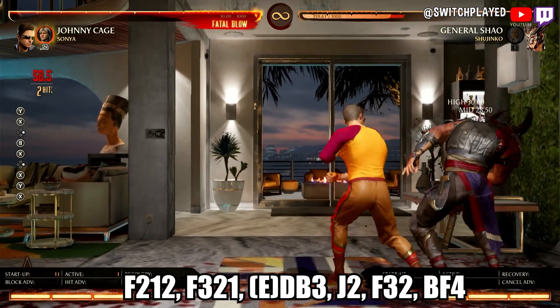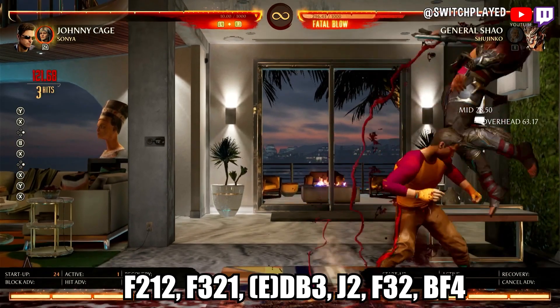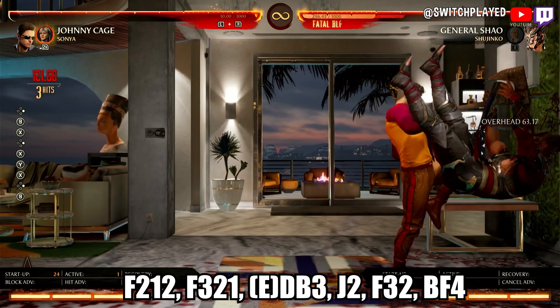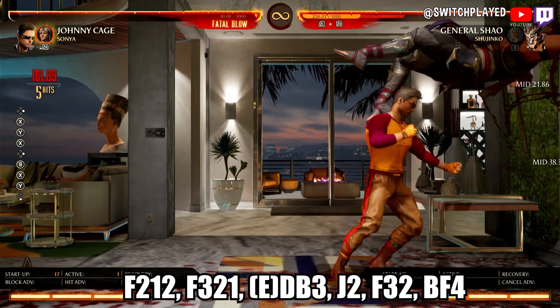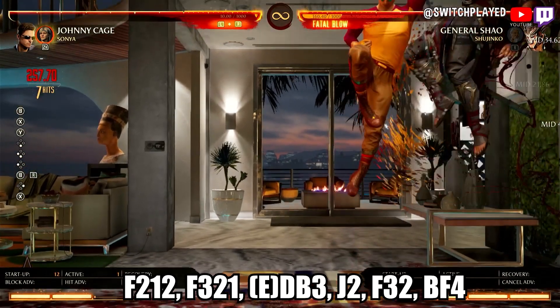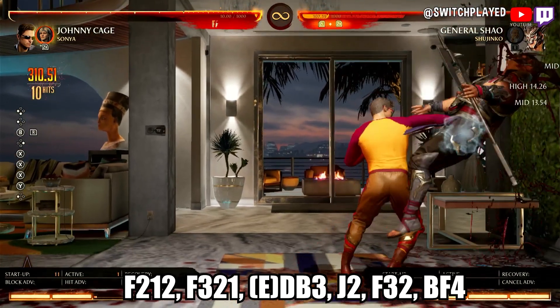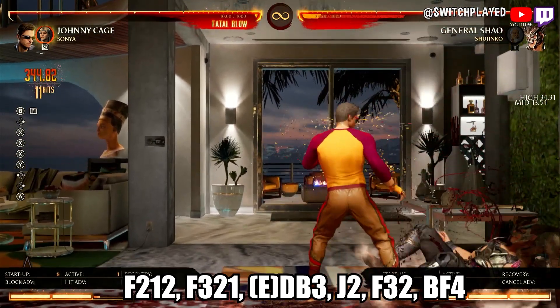For this next combo, start with a forward 2-1-2 and as General Xiao is coming down, wait a little bit — you need to delay this quite a bit, otherwise the third hit of the next string will not connect. Delay after the 2-1-2, then hit forward 3-2-1 and immediately hit your enhanced Rising Star, which is down back 3. Hit a J-2 as Xiao is coming down, then go into forward 3-2 followed by your shadow kick.